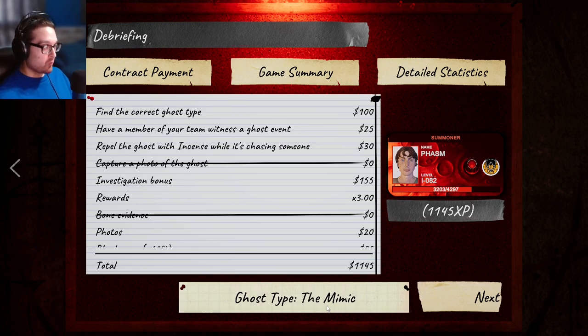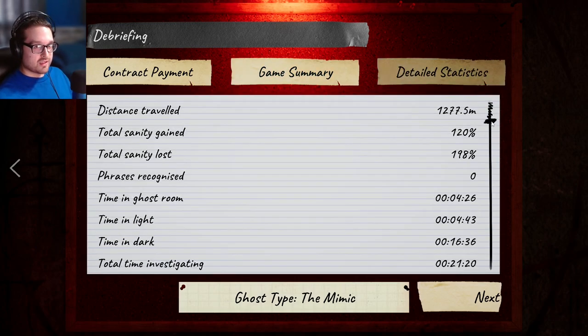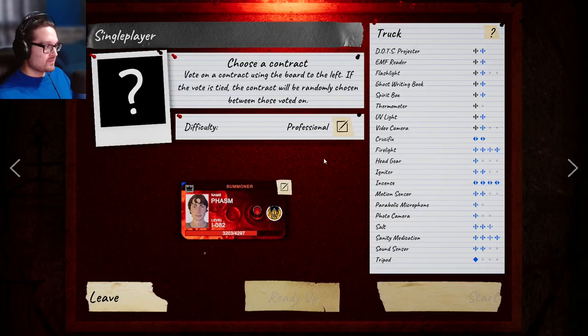The ghost orbs follow the Mimic - the ghost orbs will only show up in the room that the Mimic is currently in. That's what happened: I was looking around, there were no ghost orbs in that garage, then the Mimic did the ghost event in there and I suddenly started seeing ghost orbs. 17 abilities - FIVE favorite room changes on Professional! I've never had a ghost on Professional change rooms more than once. Five times - what a piece of work this Mimic was.